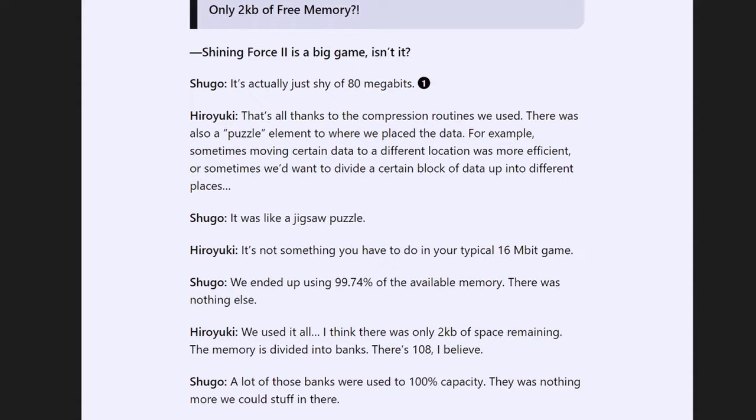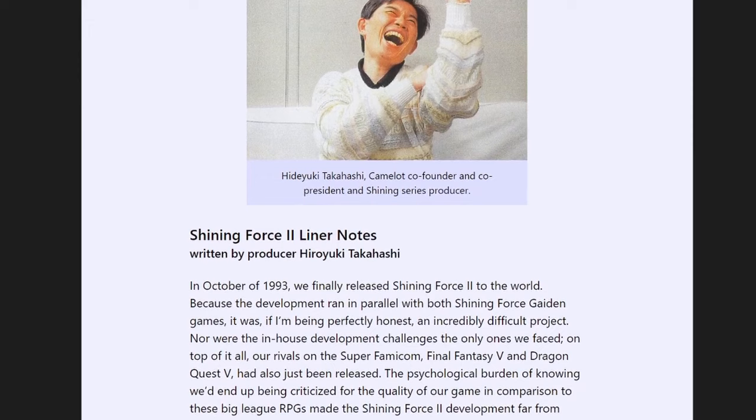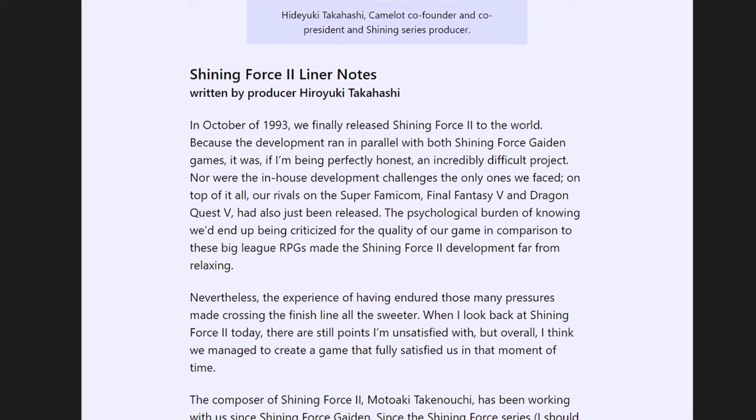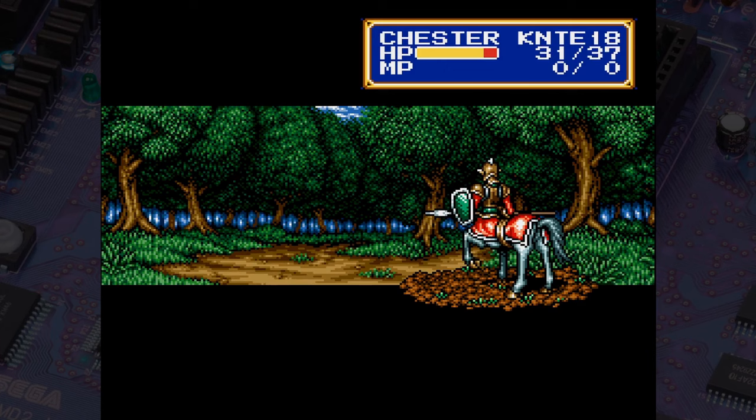Hiroyuki Takahashi mentioned there was a lot of pressure on the team because Shining Force 2 was slated to come out roughly the same time as Final Fantasy 5 and Dragon Quest 5 for the Super Famicom, and would in some ways be compared to those games. In Japan, those two titles were of course gigantic, so the pressure was understandable. The developers also mentioned the infamous crunch time they faced with long nights during the end phase of Shining Force 2's development. Does Shining Force 2 stand on its own two feet amongst these contemporary giants? I'll talk about that at the end of the video in a mini review.